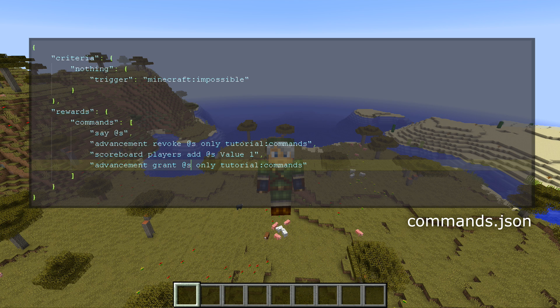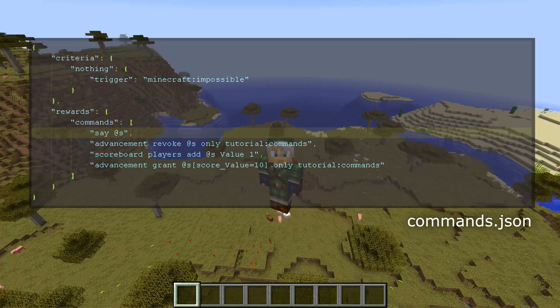So let's not do that just yet. Let's be a little bit more refined. This at s here is always going to be me, but it can be further filtered. So we can do score value equals 10, meaning we're only going to grant this advancement again if my score is 10 or below. So this means that we revoke our advancement, we add 1 to value, and then we grant the advancement again — which, as we have learned, will run all of these commands. So that should all happen basically within the same tick.